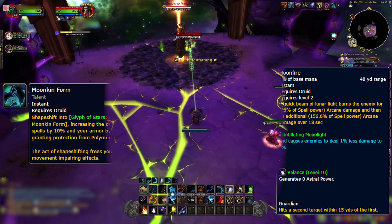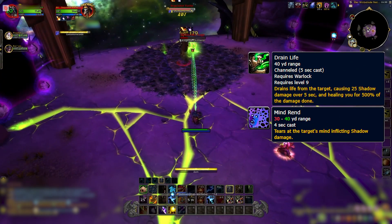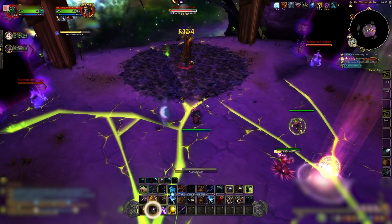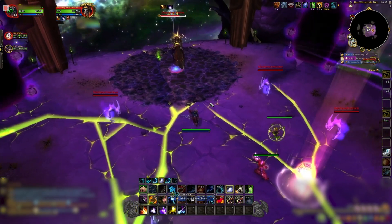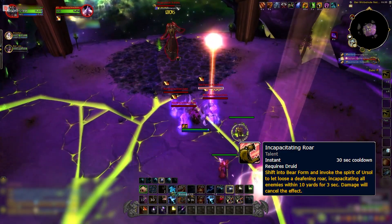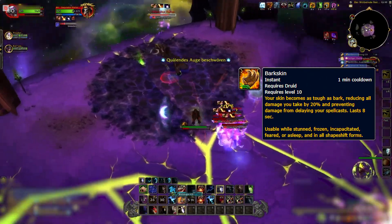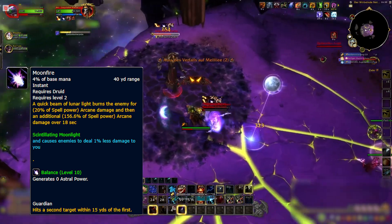Varys also uses Mind Rend for minor damage and drain life, which you need to interrupt to stop him from healing. When nether horrors show up, use Incapacitating Roar to disrupt their spells, and Barkskin to draw their attention away from Velen, hitting each with Moonfire.